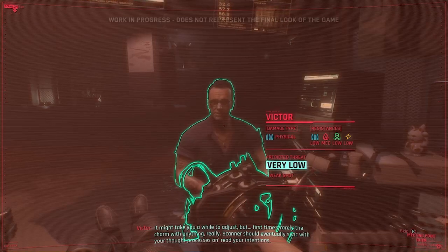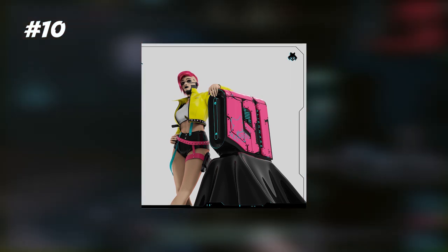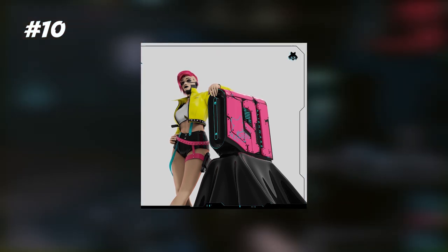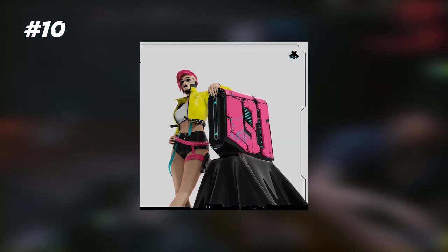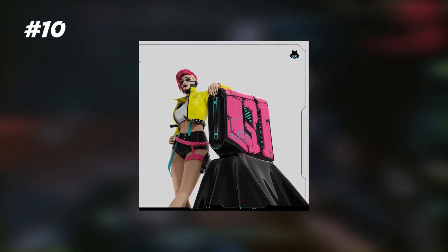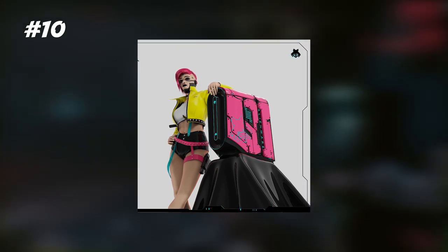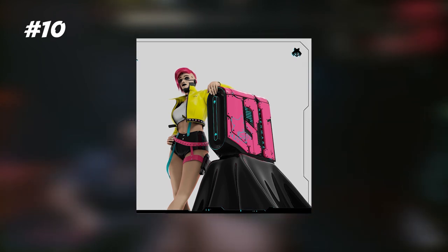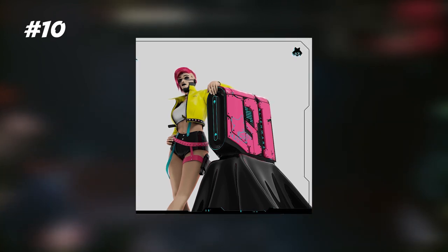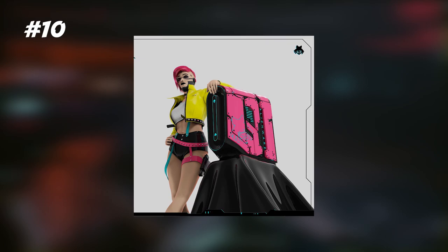Last up, we have a case for the Mox's gang. Check out the pink on this one, the panels that look like they're attached to the side of the case, the Alienware logo in nice light blue neon. Not only does this designer give us a case, but they also do a mock-up of what may be a member of the Mox's — a well-augmented woman. Some very cool stuff there as well.